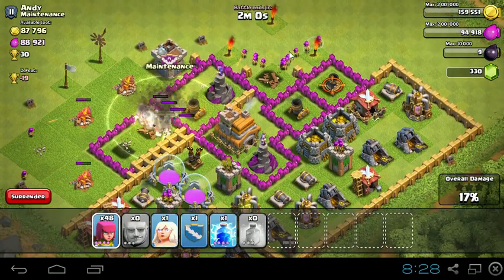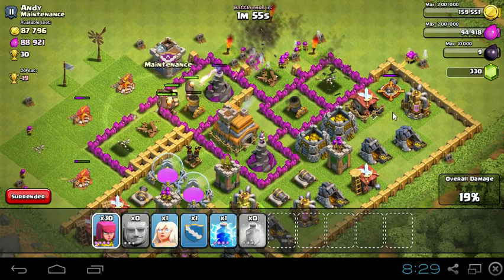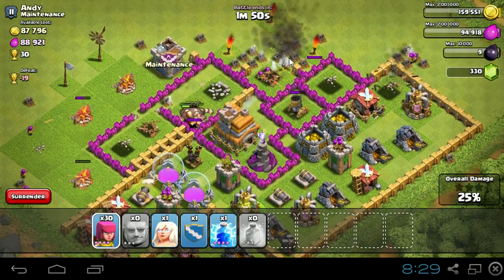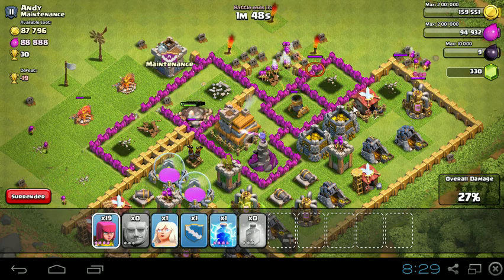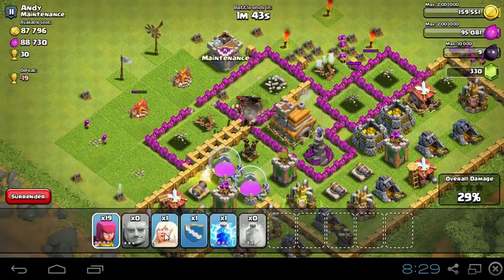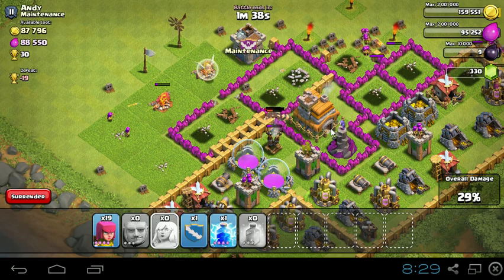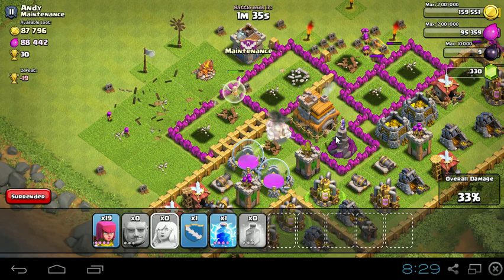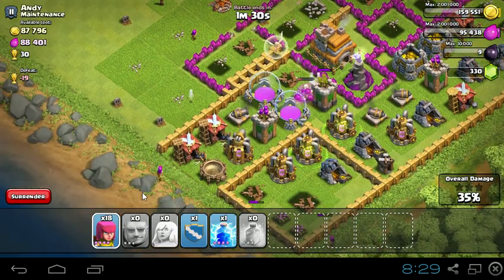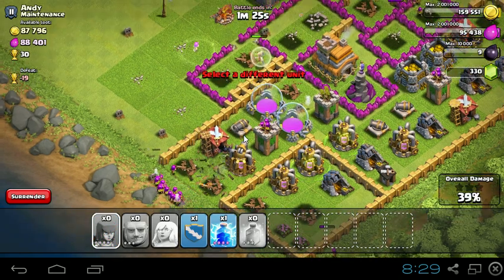We just got that. We might be able to get this wizard tower and the mortar. Ouch, that hurt. Come on, get that mortar — if we get that mortar, we're set. Okay, we got the mortar! So once we destroy this air defense, I need to drop my healer right now. Come on, healer — heal! Oh my gosh, you're all so low. What are you doing, healer? Heal faster! That was awful.